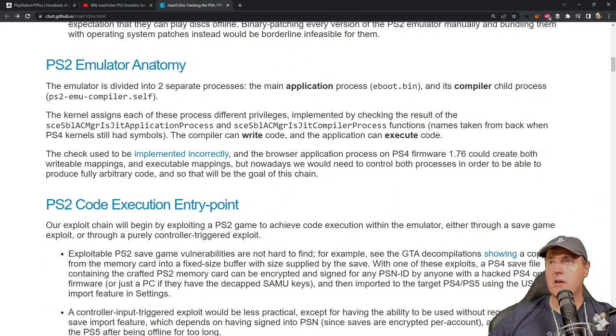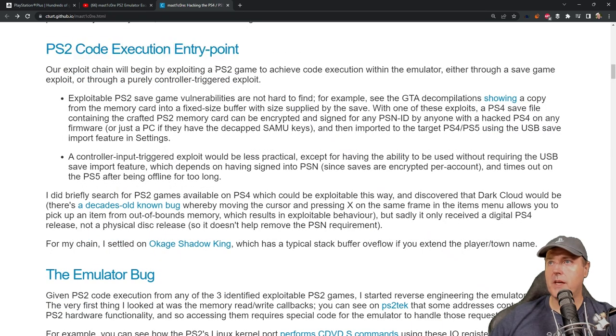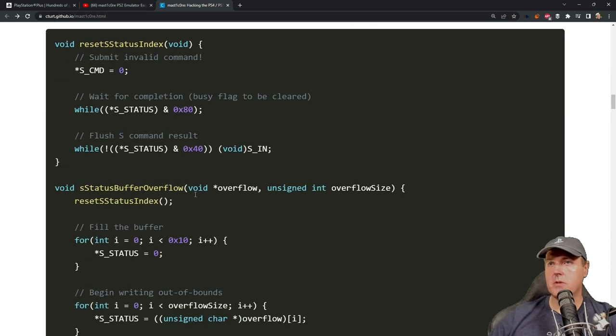Inside of this, he does describe the PS2 emulator anatomy. Here is where he found the PS2 code execution entry point. The exploit chain will begin by exploiting a PS2 game to achieve code execution within the emulator, either through a save game or through a purely controller-triggered exploit. For his chain, he settled on Okage Shadow King, which has a typical stack buffer overflow if you extend the player town name. So basically this is based off of a save game exploit, and he details what the bug was and how he was able to exploit it.